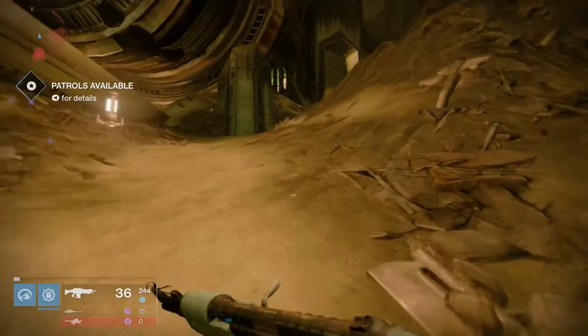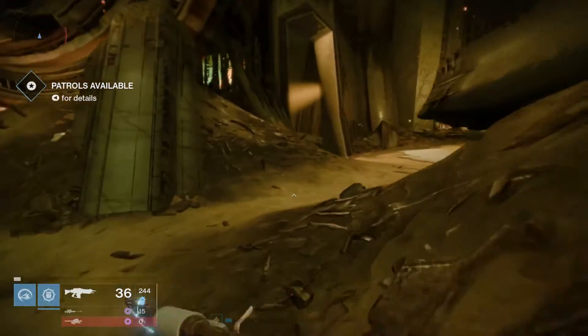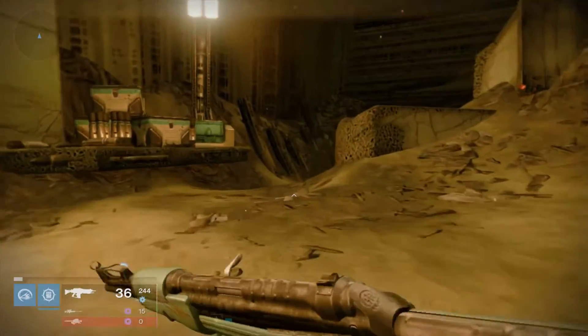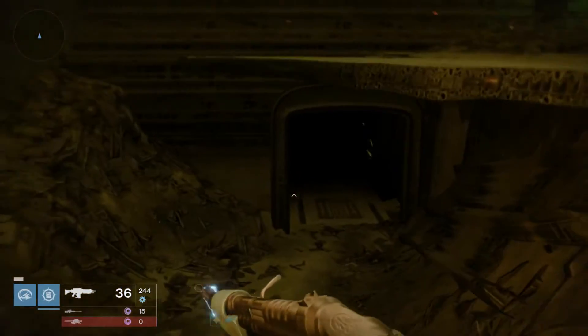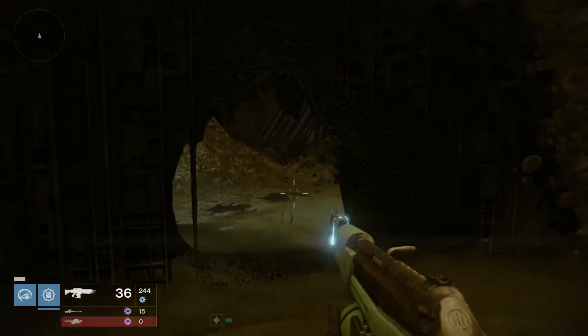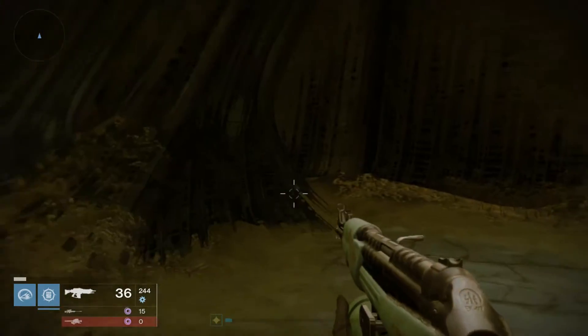Coming down here — I'm about level with the bar engine there. I'm going to turn off to the right, and there are some working lights that they've erected. Come over here, and there's a little room. Head in there, and then to the left there's a little breach in the wall — head through that.